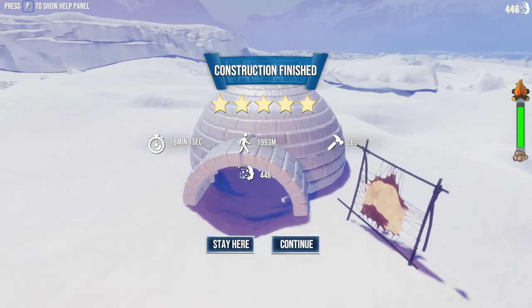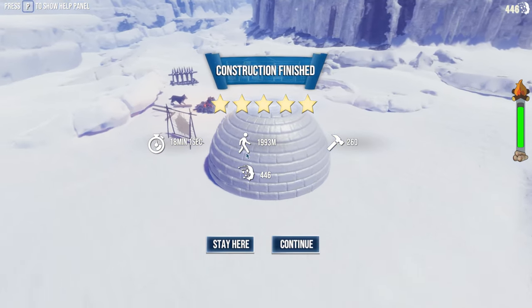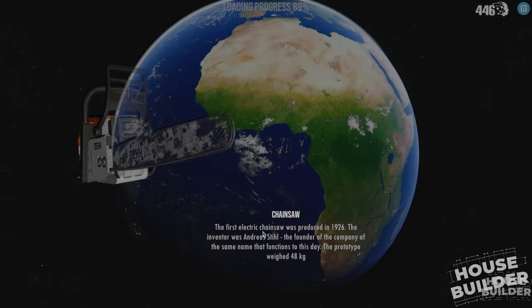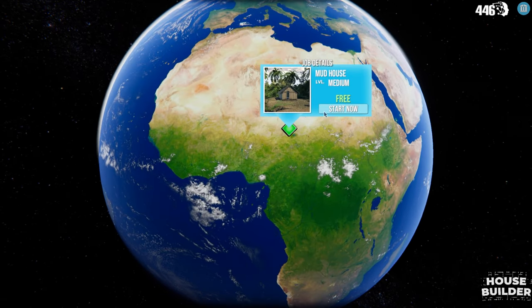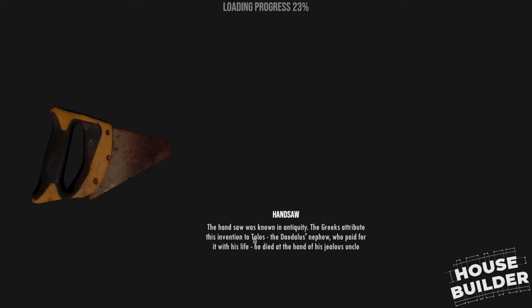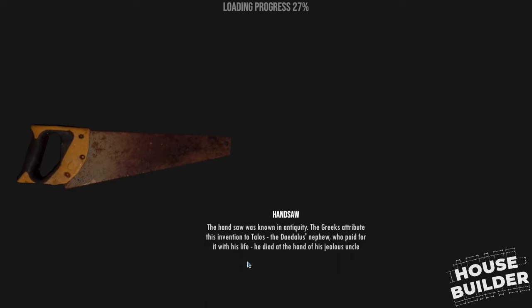My time was 18 minutes and one second — I'm not quite sure what the distance stat means. I can stay here or continue. We move on to the continent of Africa. The next level is a mud house, difficulty: medium. The loading screen fact: the handsaw was known in antiquity, attributed to Talos, Daedalus' nephew, who paid for the invention with his life.